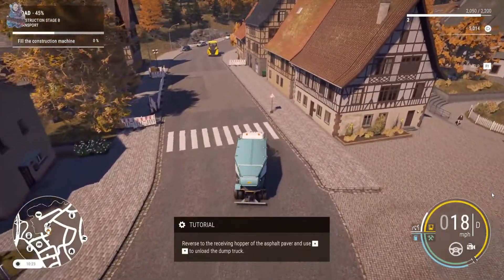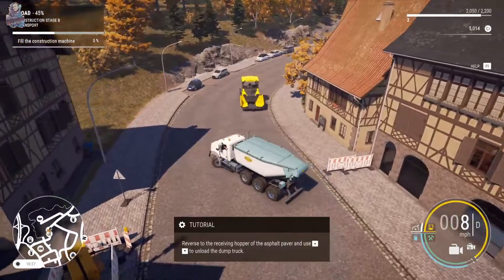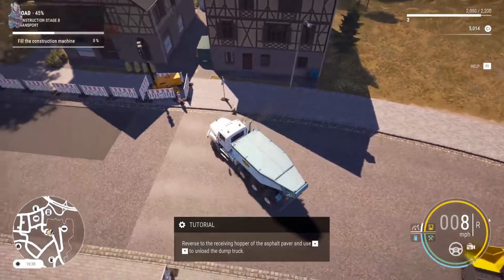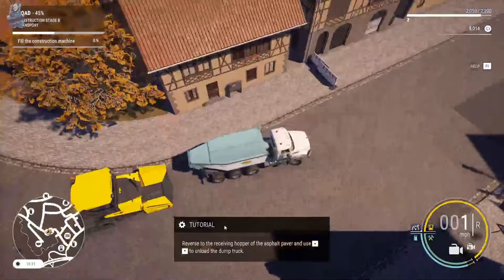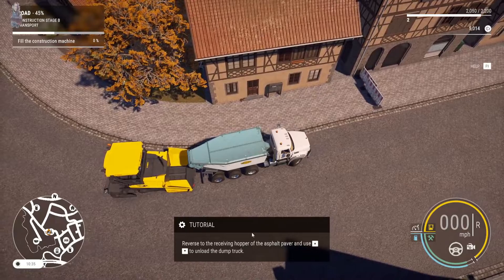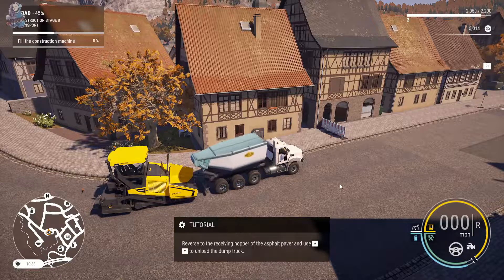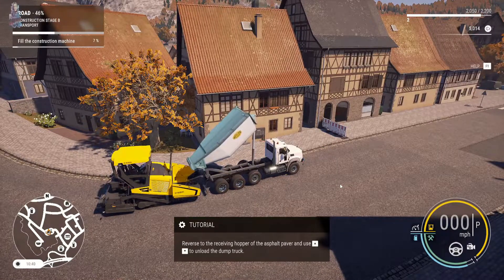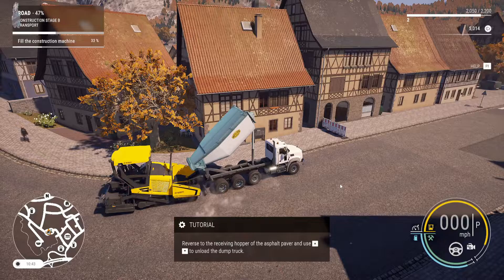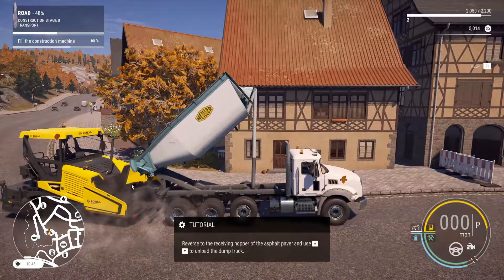Reverse the receiving hopper of the asphalt paver and use it to unload the dump truck. Alright, whatever. Whoops — just checking the density of your bricks. Don't worry, don't panic, it's all fine. There we go. Check in front of your dents. Let's go. Look at that. That feels pretty clever.